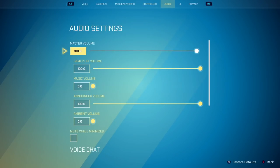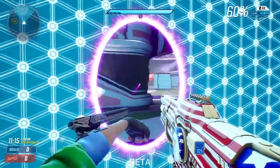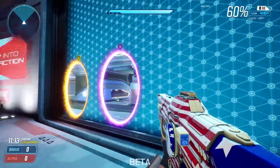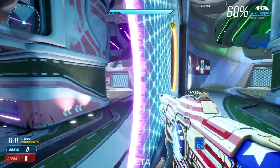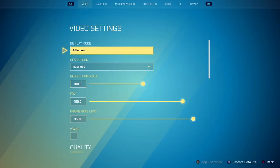Now let's move on to audio. You obviously want to have music all the way off. There are a lot of audio cues — like a portal being placed, a portal hitting a wall. If an enemy is standing in front of a portal, you can hear that woo-woo-woo noise. So audio cues are very important.